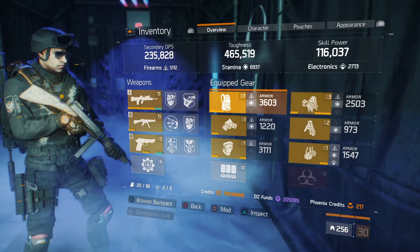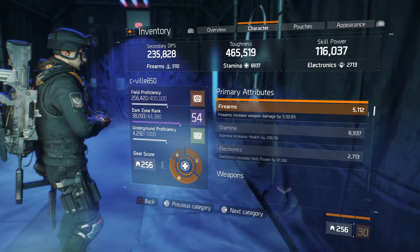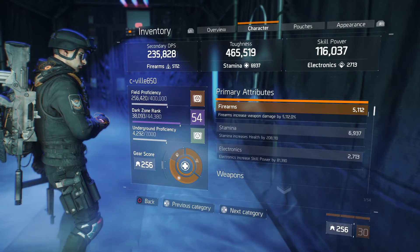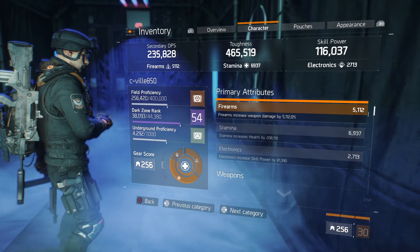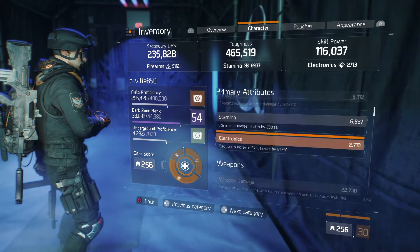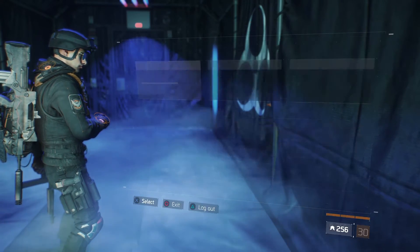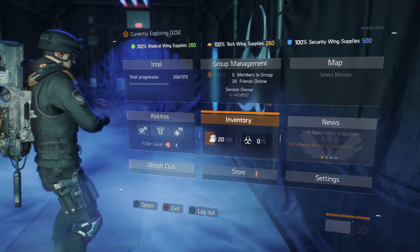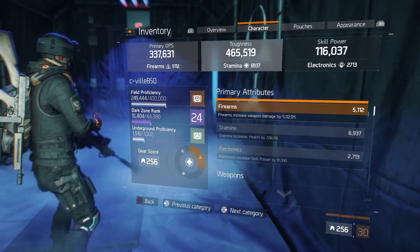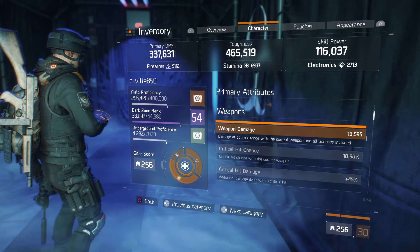This is a pretty good overall build. I feel it'll be good when 1.6 releases as a DPS build. It won't have much in the electronics, but can't really complain — it's not what I built it for. Firearms is decent. Let's get the Fumas out and go over weapon damage. Weapon damage is 19,000 to 19,500.